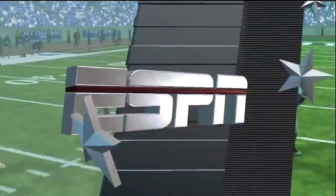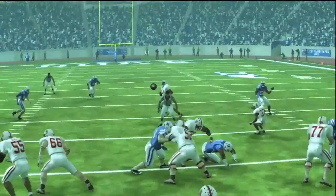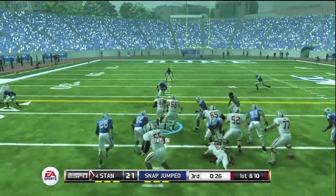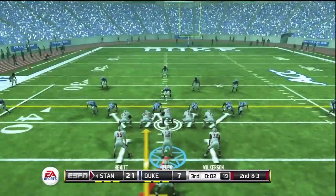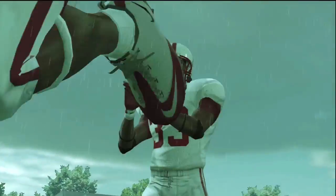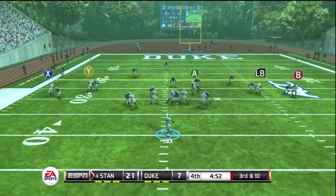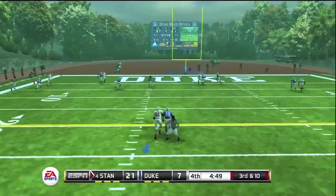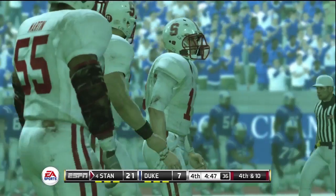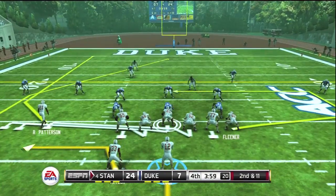Patterson gets another catch and he gets lit up, but does hang on to the ball — he comes across the formation, Luck gives him the ball quickly, and he gets jacked by number 40 there, but hangs on. Taylor running hard once again, about seven or eight yards. Second and three in pistol formation — give it to Taylor again, first down. He's chewing up clock, chewing up the Duke defense. Fourth quarter now — Luck goes to the back of the end zone giving his guy a shot, but the ball can't be corralled. Fourth and ten, they kick a field goal to make this 24-7.